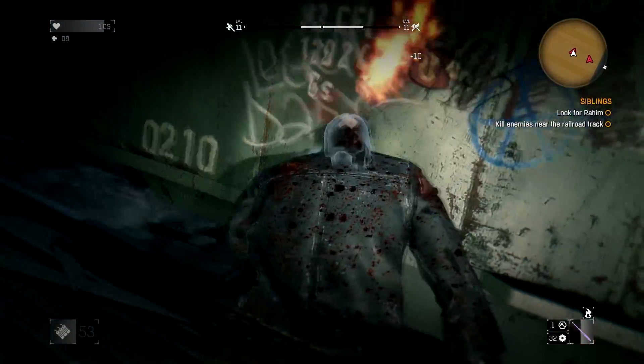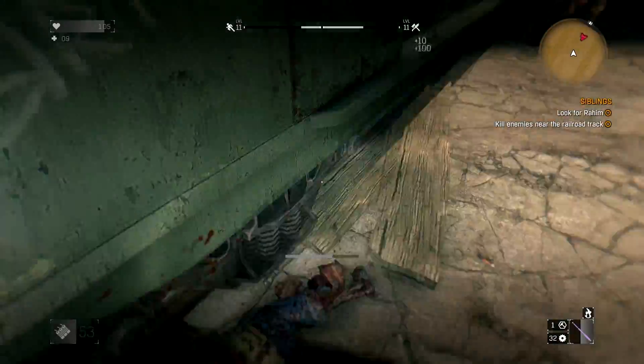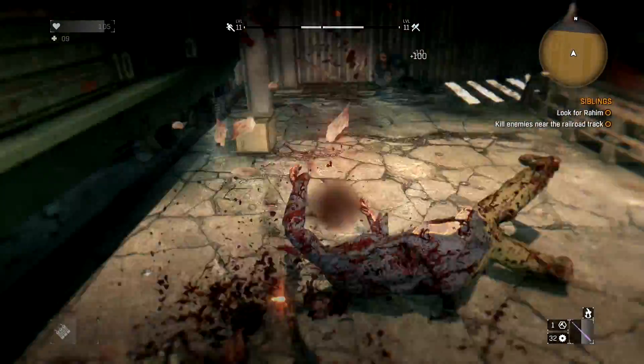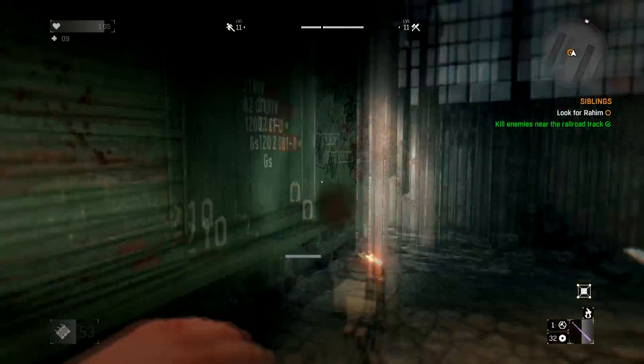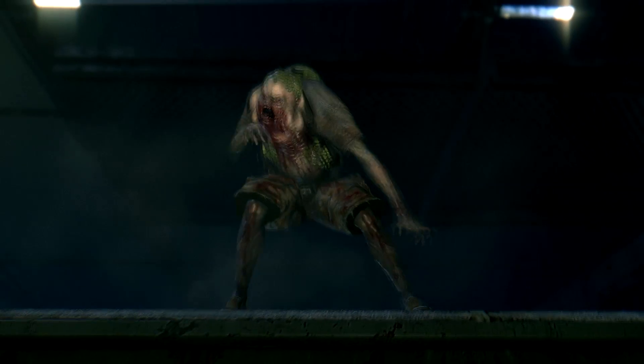This is the next installment in the series of games from Polish developer Techland, established in 1991, developer of games like Call of Juarez, Dead Island, and now Dying Light. As you can probably imagine, this isn't for the faint of heart or the weak of stomach, so if you're one of those two, you might want to take it easy with this game.